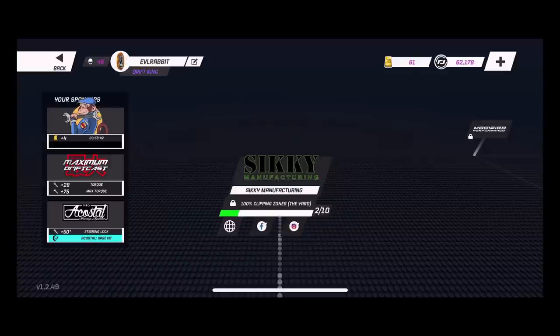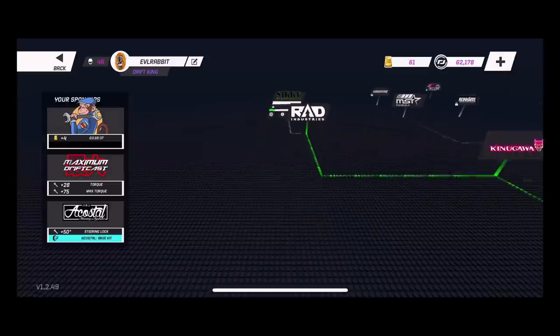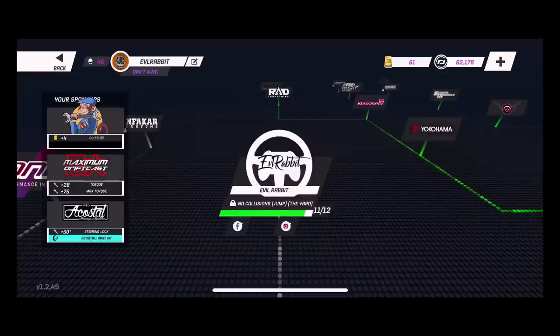Siki is also available — that one is very simple, you just gotta get all the clipping zones in one of the yard tracks. My sponsor is at 11 of 12, we got one more to do: No Collisions on Jump. So they changed it — it's not no penalties anymore, it is no collisions, which means you cannot wall tap, you can't tap the other car, or anything on those lines.